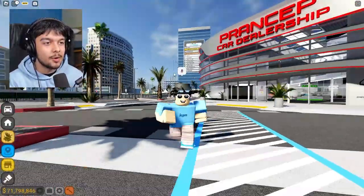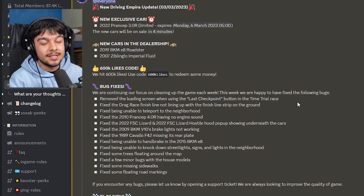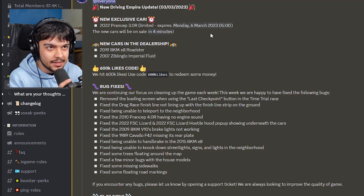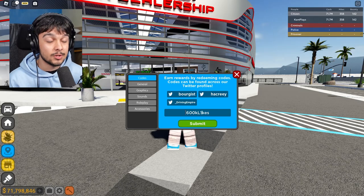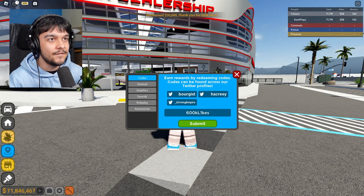Yo, what's up everyone — another week, another Driving Empire update! Hope you're doing well. Today we didn't get any gambling updates. We've got a new exclusive car which is quite interesting, on sale in four minutes. We also got two more cars and a new code: 600k likes with the 'i' as a one. Let's submit that — and we get 50,000 in-game cash!